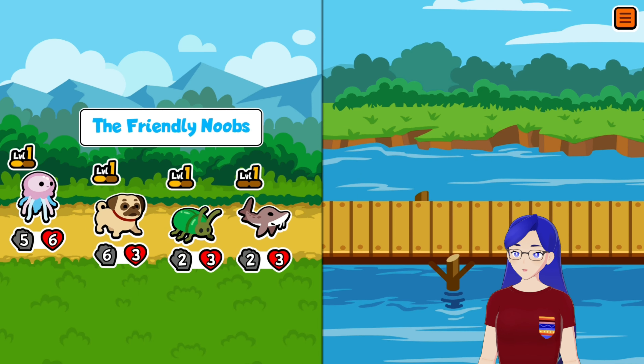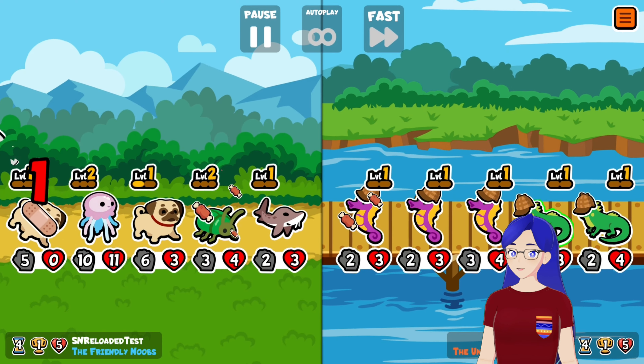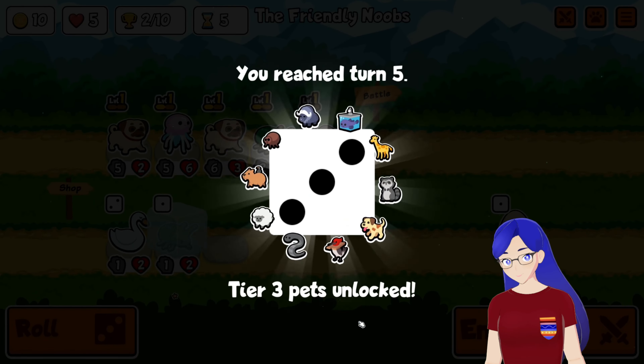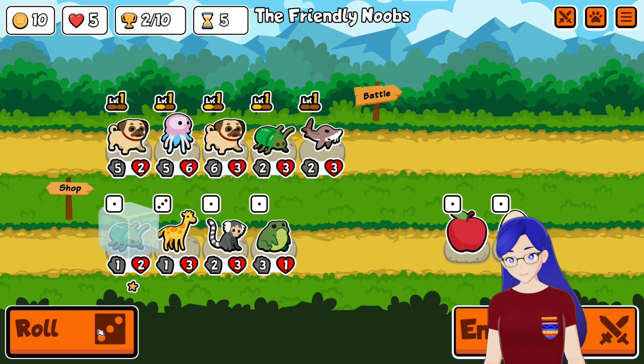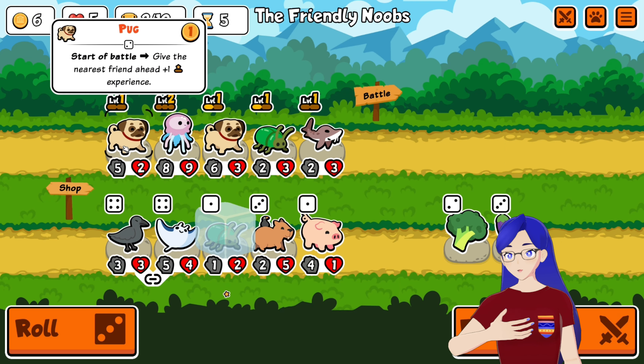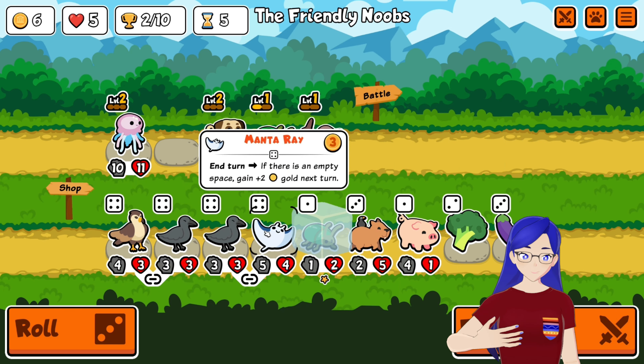We're going for some Pugs here to just help with a little bit of buffing. We're trying to get enough stats going that we'll be able to survive to the chicken rounds. We don't want to win too fast, but we also don't want to lose too many lives — we're trying to get that 50-50 shot.